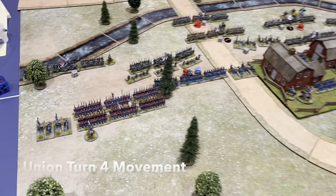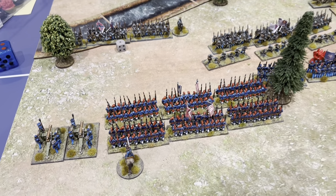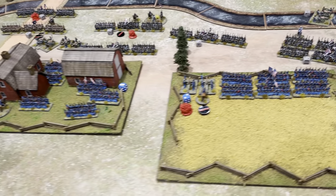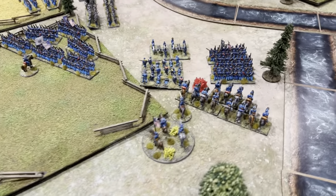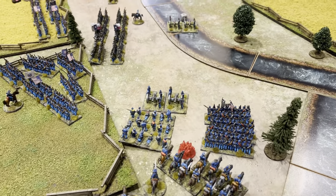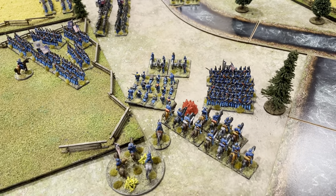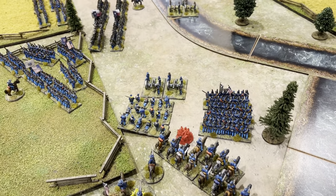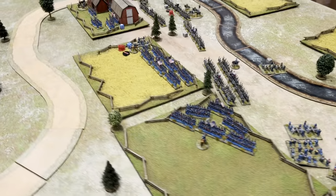End of Union turn four movement. Not much happening — the left brigade shuffled up one move closer to Confederate lines. The first division held Bartlers Farm. On the right flank, even with General Jones, the cavalry were disordered and attempts to move units into a battle line failed twice. Units used free moves from march column. Over to Union turn four shooting.